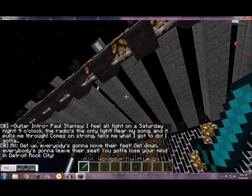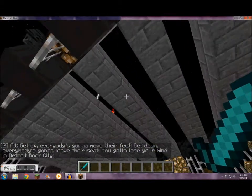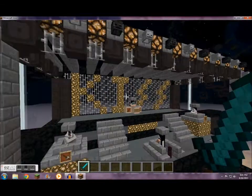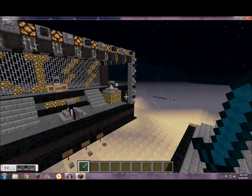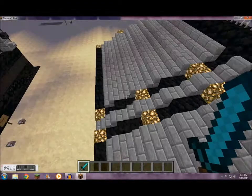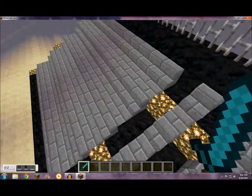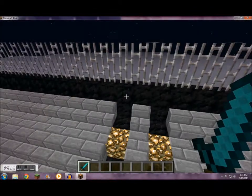This was supposed to be coal blocks, but when I set the fire up, it lit on fire and burned half of it down. So I had to redo it with stone brick. This is basically just stone brick slabs, stone brick stairs, glowstone, and some coal blocks.